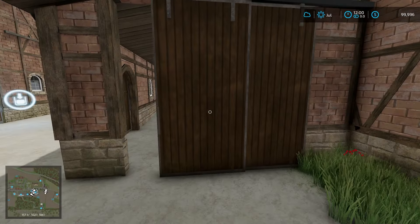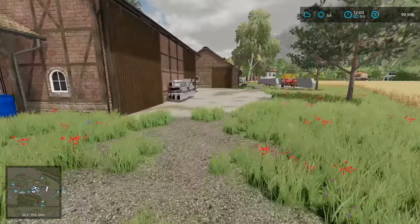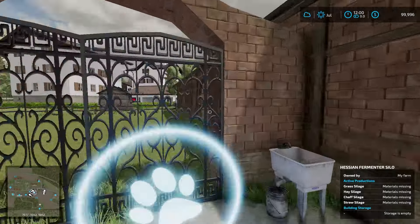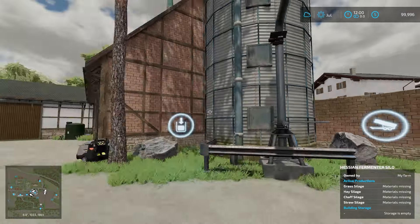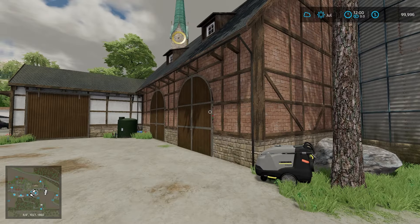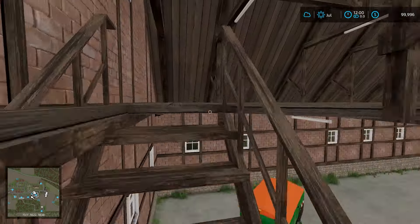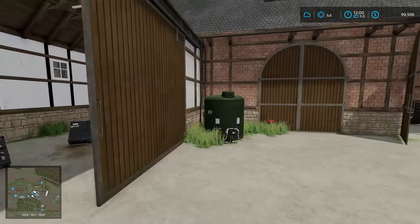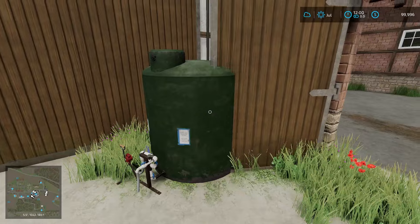Silo here for us to use. More storage there. There's a shed over here with our Valtra. Bunker silo over there. There's our Hessian cow barn — which can do 45 cows, which is kind of nice. Nice yard here that loops back into the cow barn. Over here we have the fermenting silo — get some stuff fermented. That should be under your productions towards the top: grass, hay, chaff, and straw silage. Power washer — good because our vehicles are dirty. More storage here. This building is part of the Hessian farm pack, with a nice little upstairs loft area.